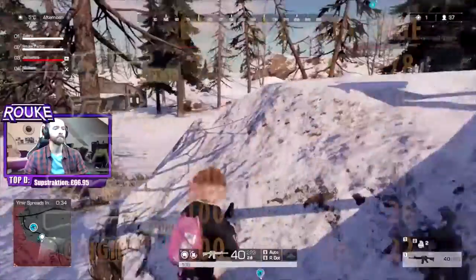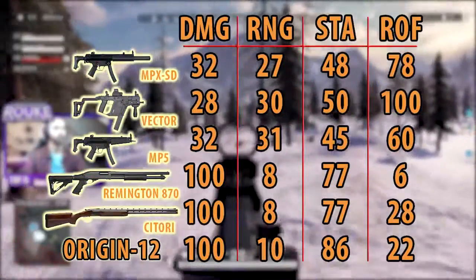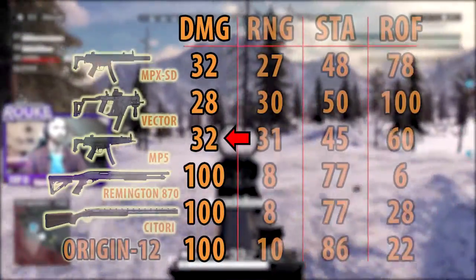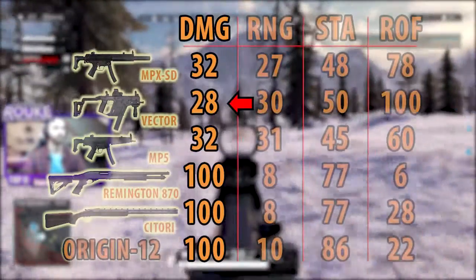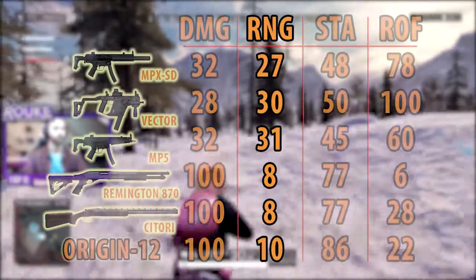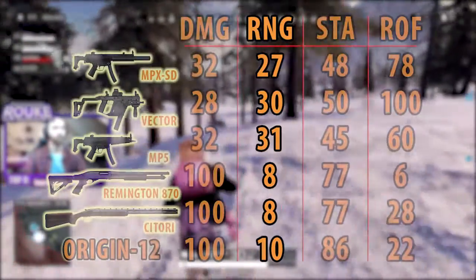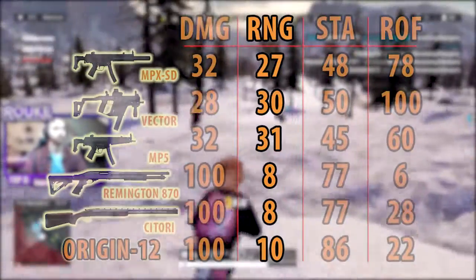We'll start with the SMGs, going over the MP5, MPX, SD and Vector. You'll see the charts on screen now. Starting with the damage, both the MP5 and MPX have the same damage at 32, and then the Vector is slightly lower at 28. In regards to range they're all the same sort of area, with the MP5, MPX and Vector being 31, 27 and 30 respectively, so they're only really effective at short range.